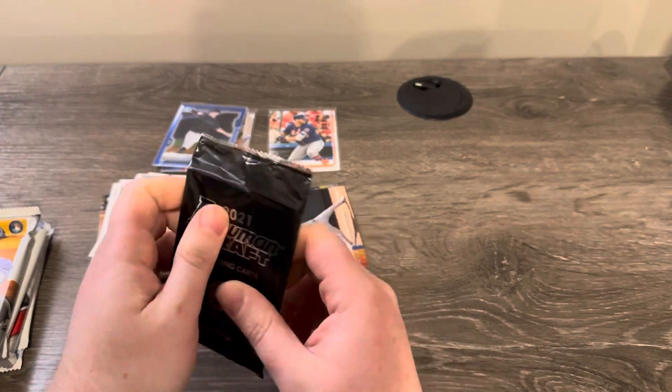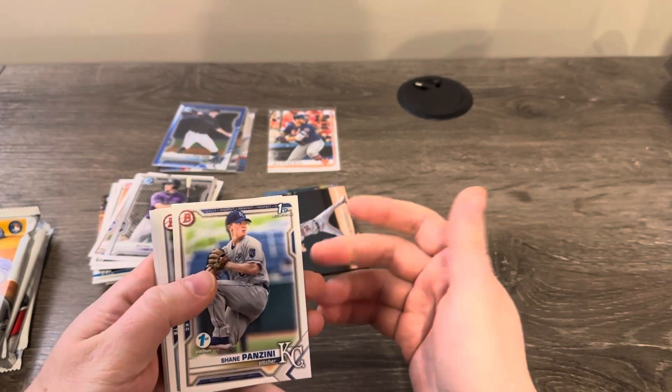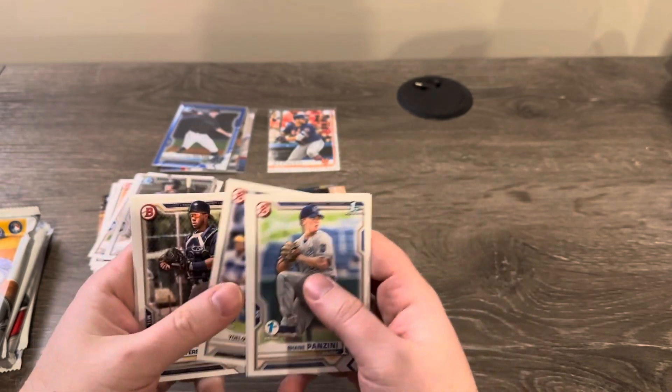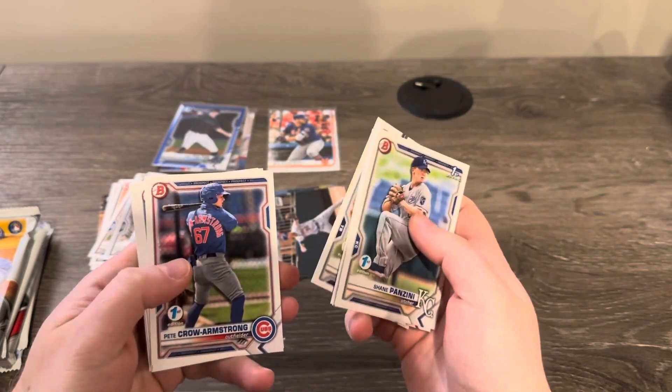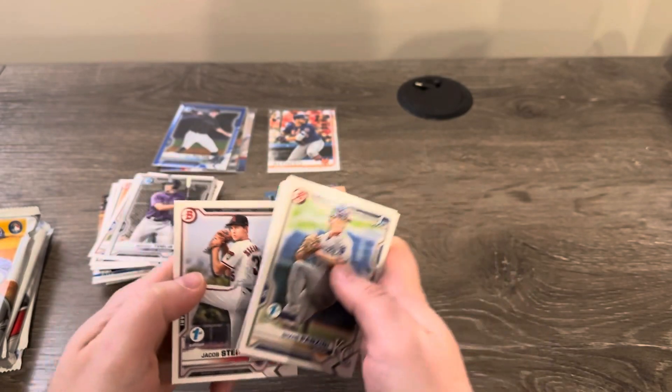2021 Bowman Draft first edition. Pico Armstrong — that's a nice rookie this year. Steinmetz as well.